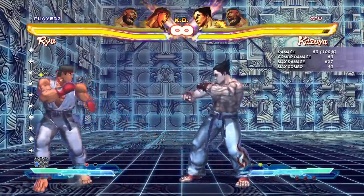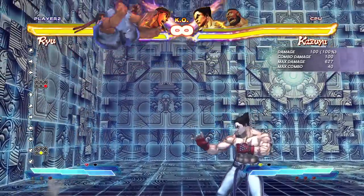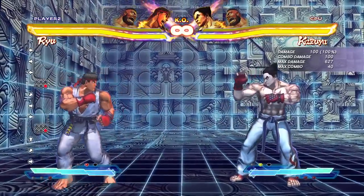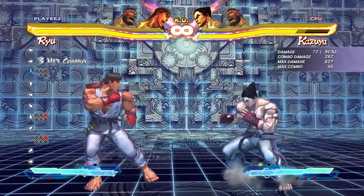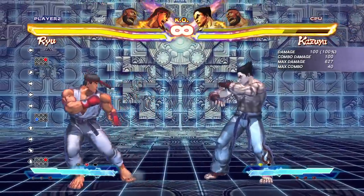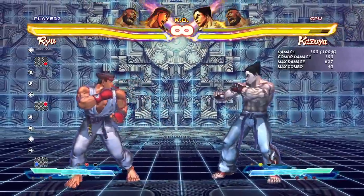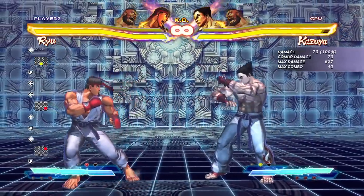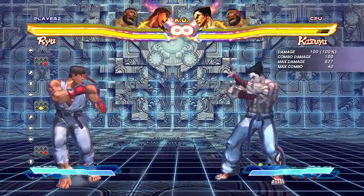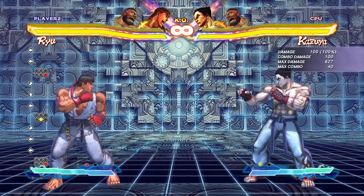Fierce kick is a great jump-in for your standard jump-in attack, not as a cross-up. The fierce punch is good as well — it's just different, so you kind of mix it up. That's good against certain characters, this one is good against others. At range, the medium kick is good, but the fierce has kind of the same hitbox while doing more damage, so I'd stick with the fierce.